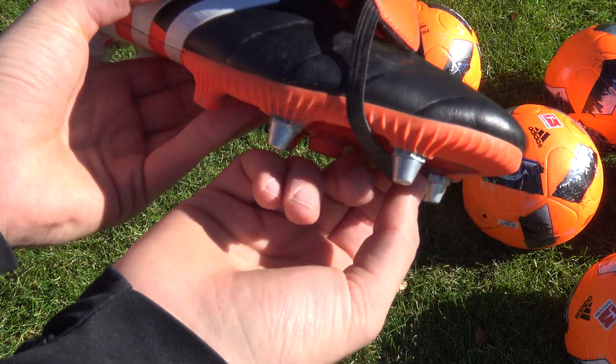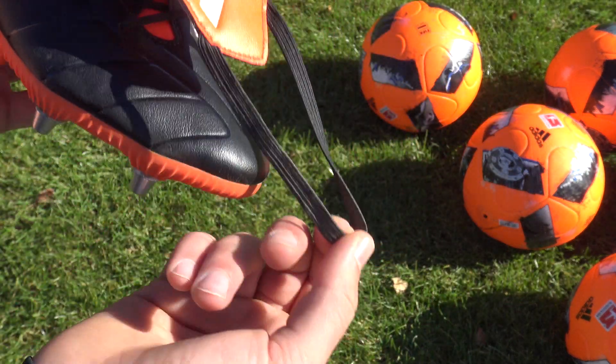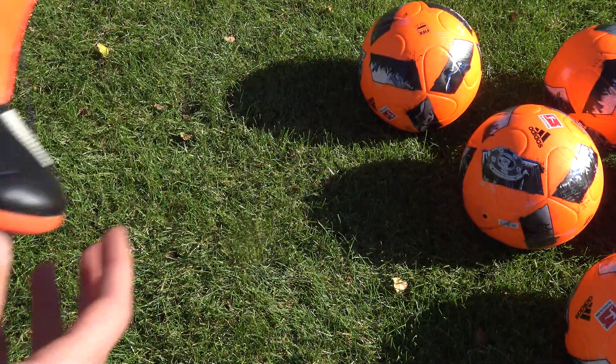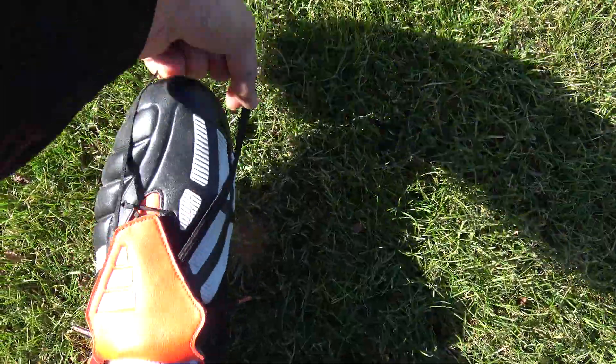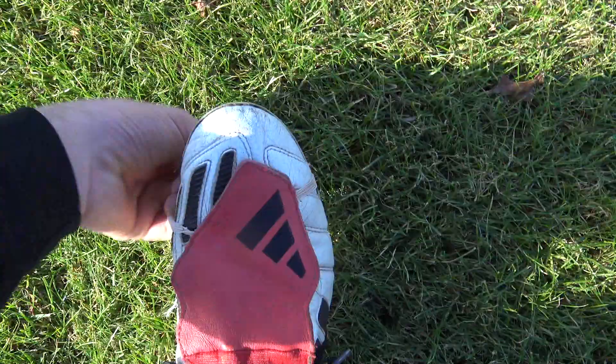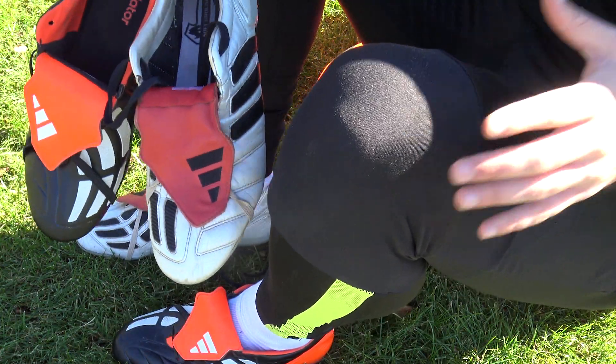One thing we see on Nike's new Tiempo is that elasticated tongue, which also features on the Predator remake — something I absolutely adore. That feature was adopted from the original Predator Mania with its elasticated fold-over tongue. It's all about folding it as far as you can and putting it across those front two studs to look like Beckham.